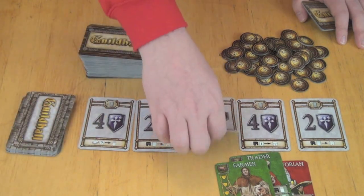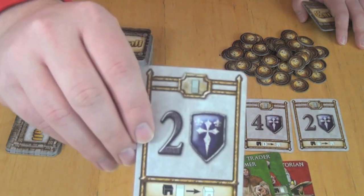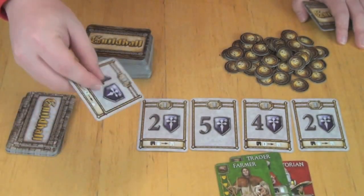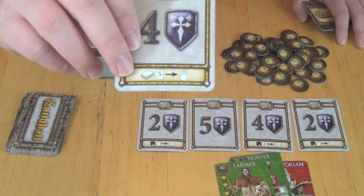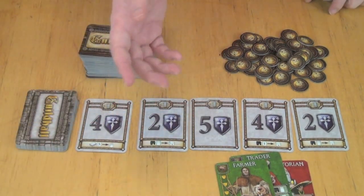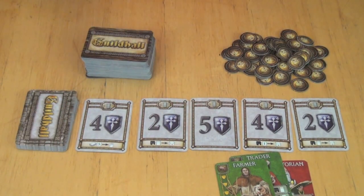When you buy them, a five-point card costs one stack and gives you five points but does nothing else. Whereas some of the lesser cards — for example, the two-point card when you buy it says you can take a card from somebody else's Guildhall and put it in yours. Or this one says you can take multiple cards up to five into your hand. So they have different abilities that benefit you throughout the game, but the idea is that buying a cheaper card gives you a better benefit, whereas a more expensive card gives you more points.